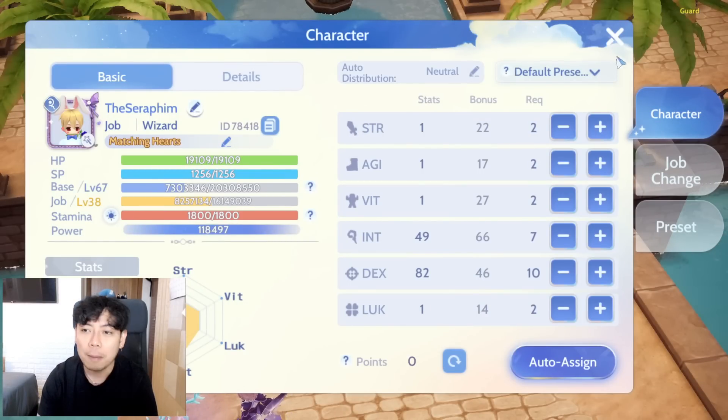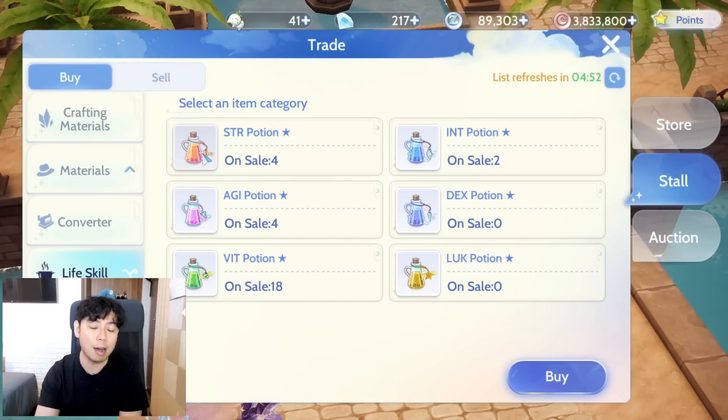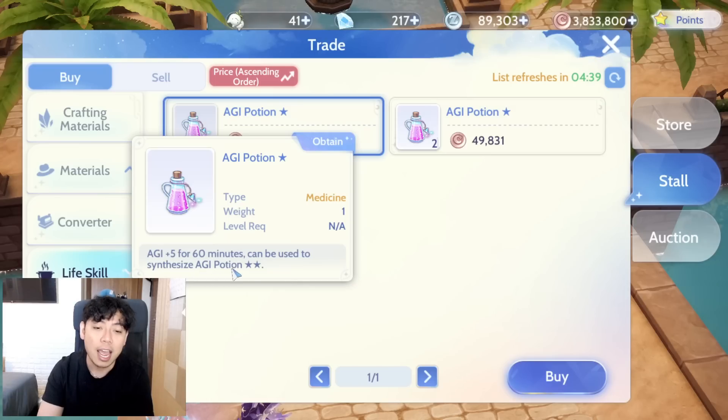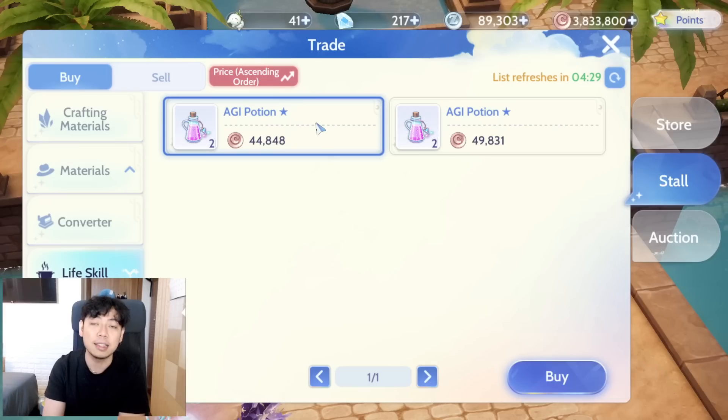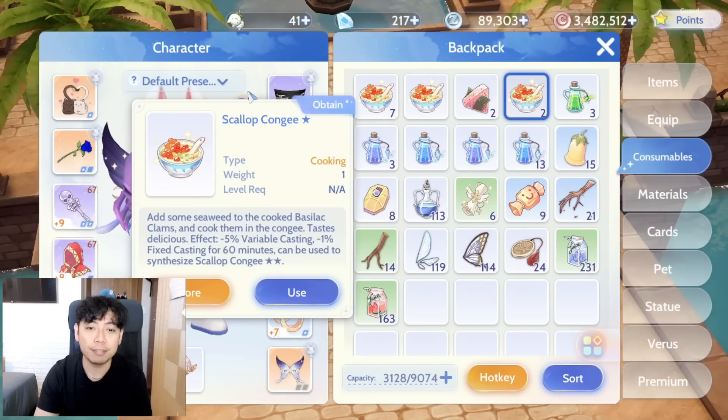If you purchase food on the trade they're usually around 49 to 50k each — that's just for one star. To synthesize it to two star you need three of them, meaning you need 150,000 Eden coins. Eden coins are really important so I suggest finding ways to save them, and one way is to use up your stamina instead.